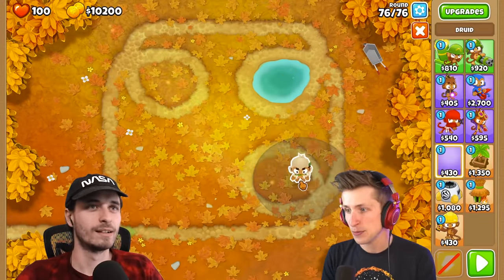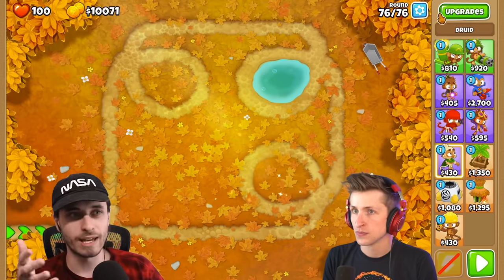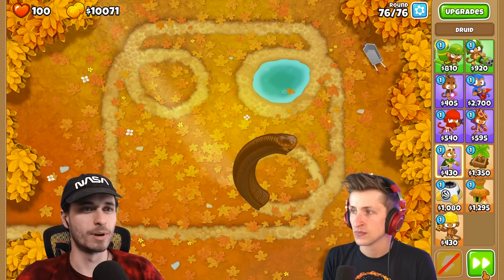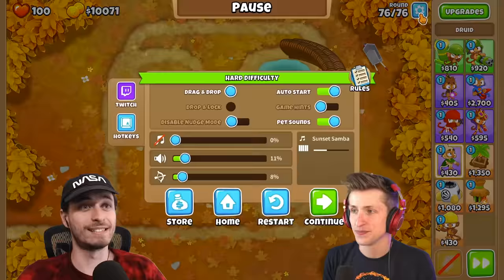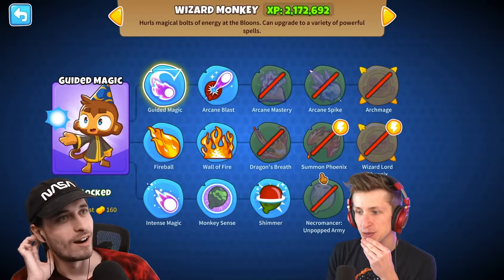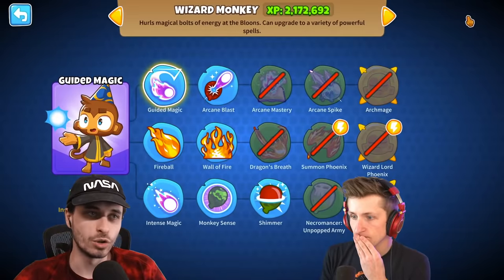Okay, we have $10,000. Can I put down... round 76. You should just play the map real quick. Round 76 is this. That's terrible, bro. Yeah, I'm very aware. It's kind of satisfying watching them go around that loop, though. You see that? Shimmer — I'm assuming you're going to have to take advantage of that, right?